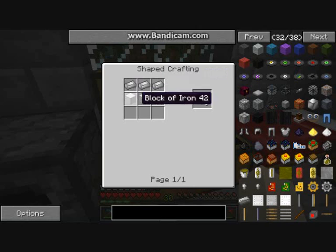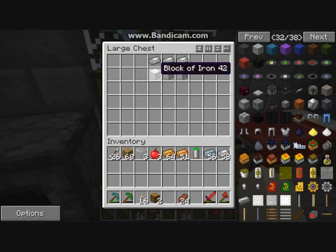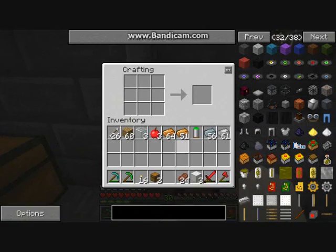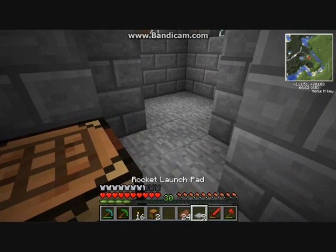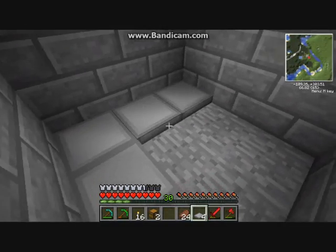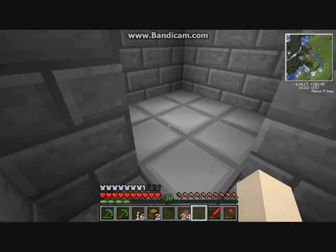A block of iron, obviously, is nine iron — filling the crafting table. I'll show you how to make that. It's quite intimidating, but it's cool. This is how you make your launch pad. The launch pad, obviously, is where you put your rocket and launch. So the launch pad goes there.